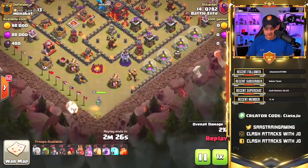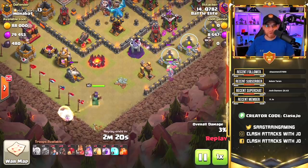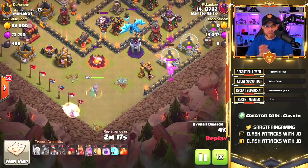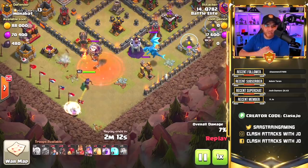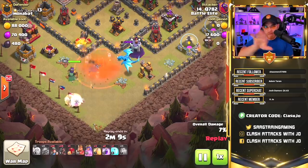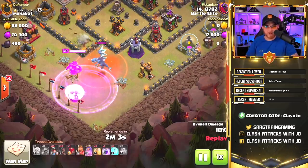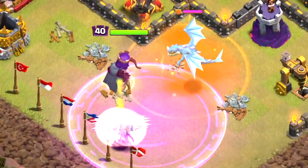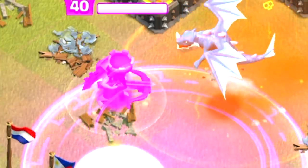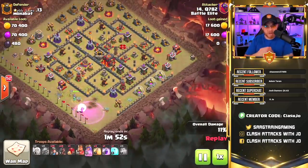The queen is placed on the bottom side of the base, with healers and a baby dragon off to her right to clear out some buildings and ensure she goes towards the left side of the base. A poison spell is dropped, and the queen takes out the balloon before it arrives. Then a rage spell is placed on the queen — she does her little dance move — and she eliminates that electro dragon and continues on her walk.